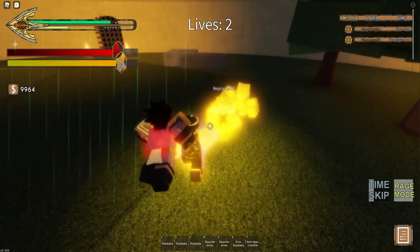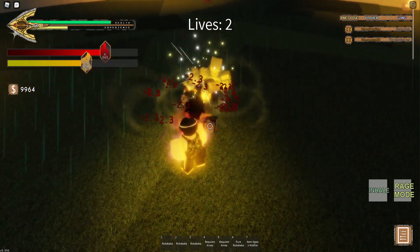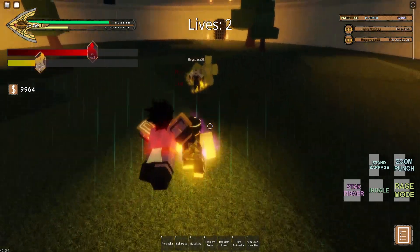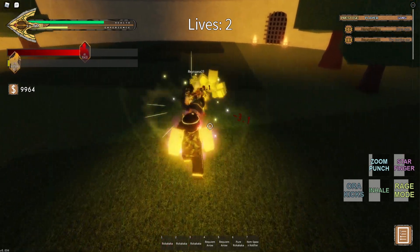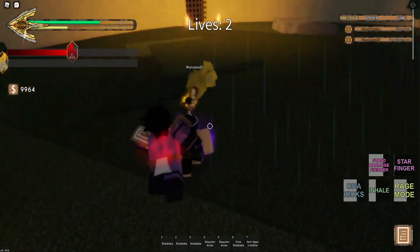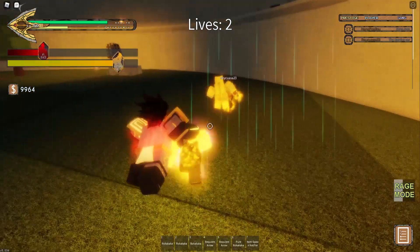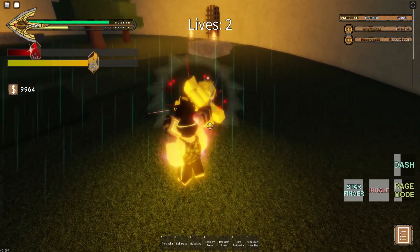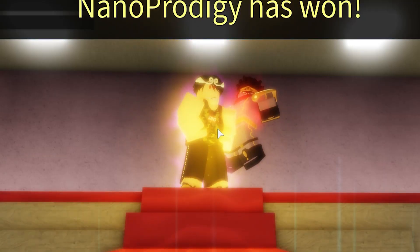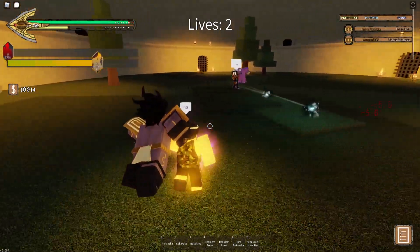Let's rage up — we're gonna do a lot of big damage. Inhale, zoom punch, zoom punch, star finger — he's gonna knock me back, that's fine. Aura kicks, break his guard, nice. Star finger nope. Inhale, star finger, scarlet overdrive — and he just leaves. This dude really rage quit.